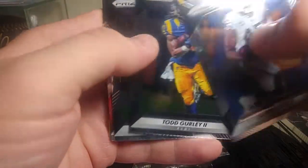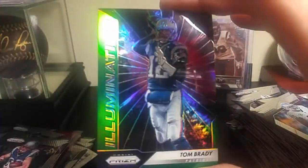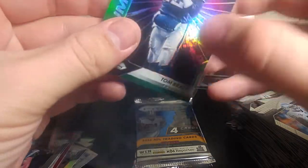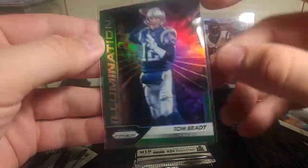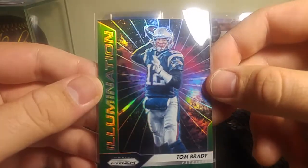Maybe get one more green, or maybe I just got an extra red. Marcel Reese, Gurley, Big Ben, and Keanu Neal. Danny Amendola, Matt Ryan, Pierre Garçon. And we got a green — oh, nice! Illumination Green of Tom Brady. That card paid for the box right there. Not a fan of Mr. Brady, but sick looking. I've never seen one of the greens. I did get one of the Shining Stars green, but it's a nice one.